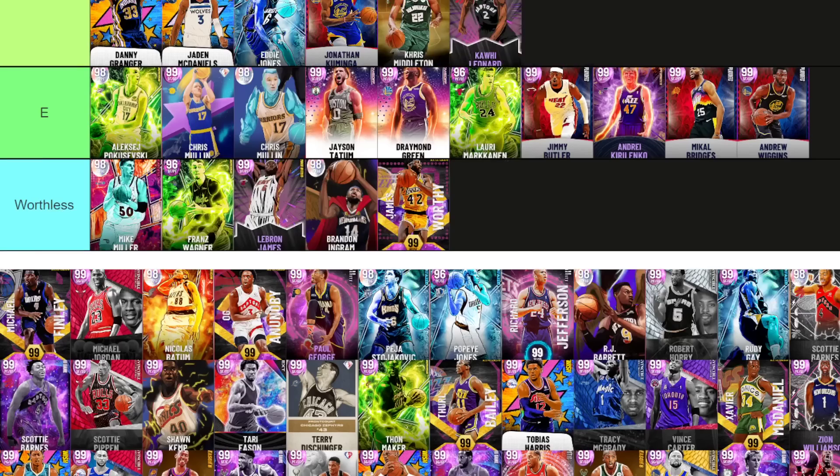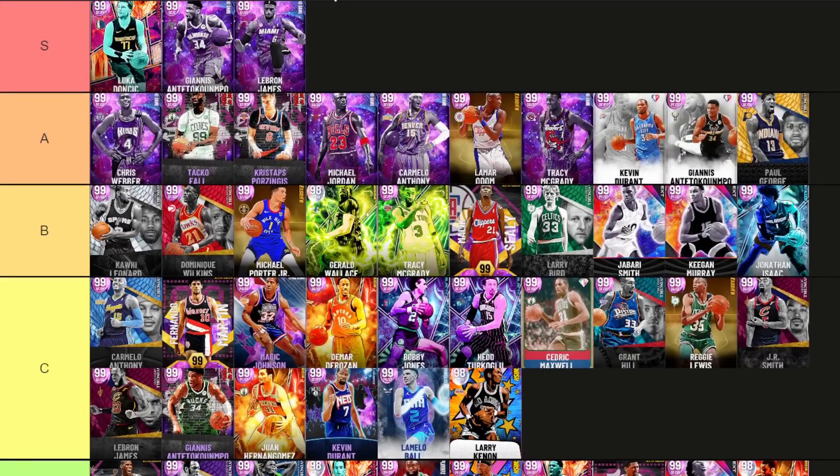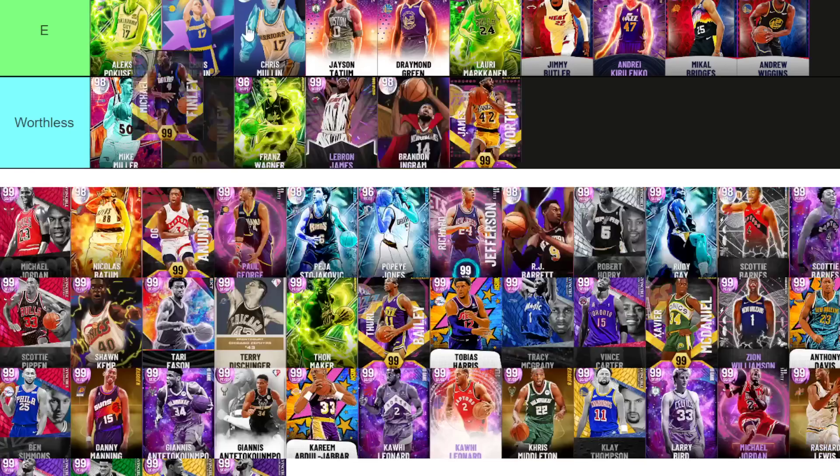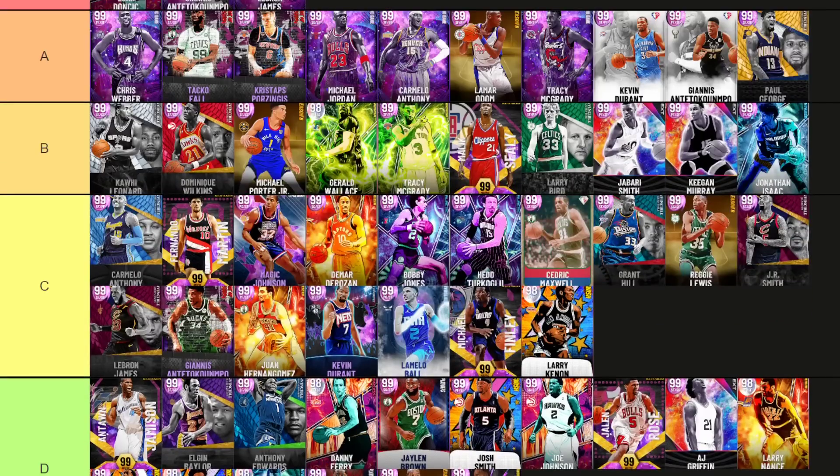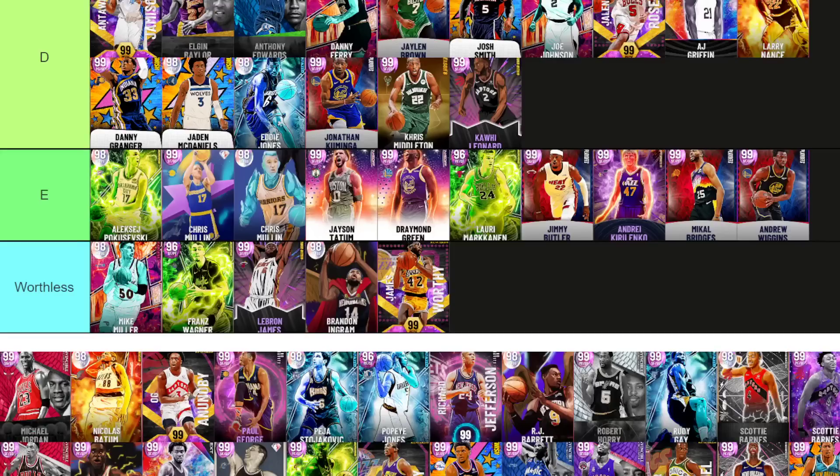Malik Sealy — B tier, like a worse version of Kawhi and Gerald Wallace but very good. Michael Finley goes C tier — too little. He's got great dribble steaks and a weird release. Unless you're an absolute park guard, you're not going to like him.